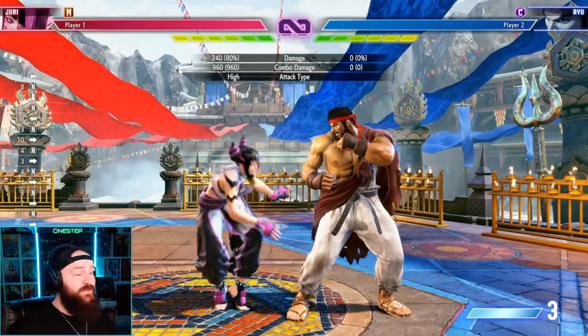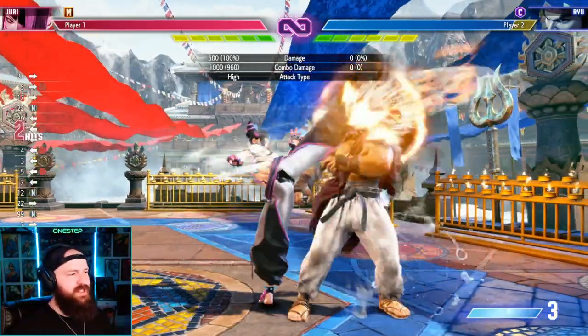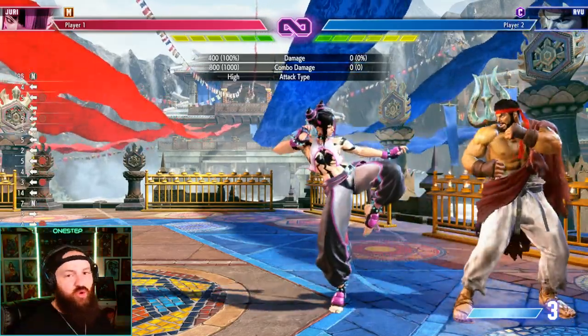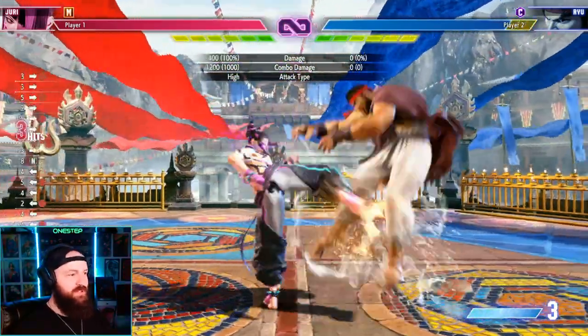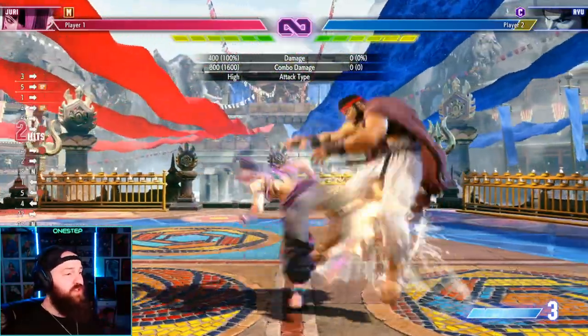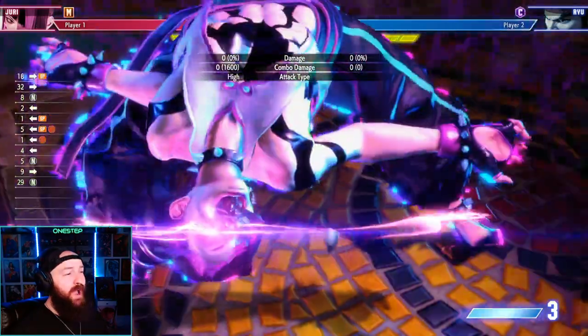Going into Super Art 2 just makes her more difficult to deal with. For example, her back heavy is this kick and her forward heavy is this kick — they don't go together, you can't link them into a true combo. But what Jury's Super Art 2 allows you to do is link any normals to other normals, like those two kicks — that's a true combo — and we can do that combo into a special if we wanted to.